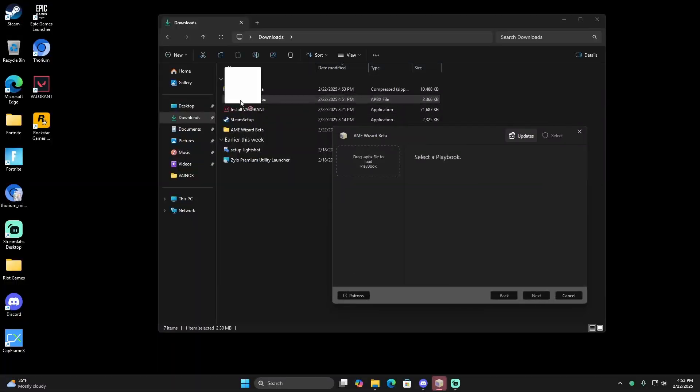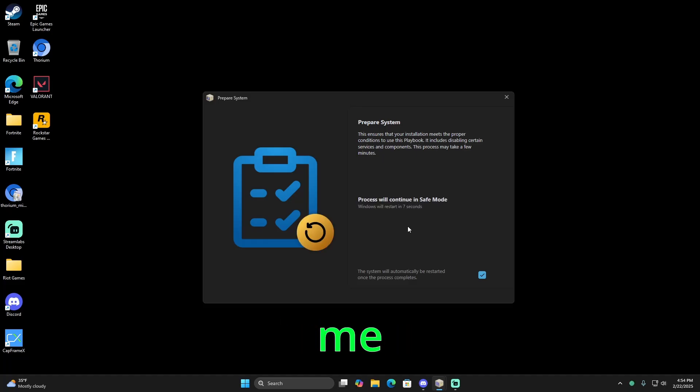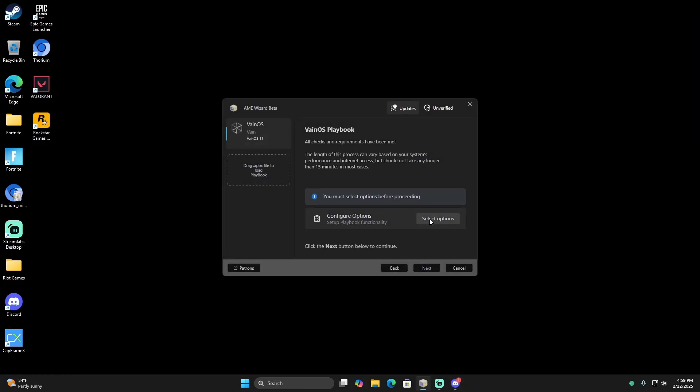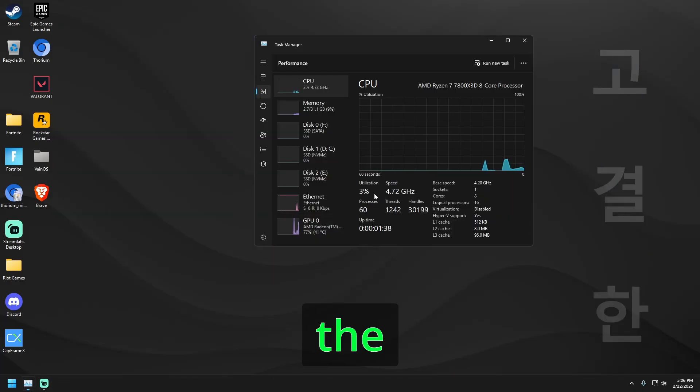Now let's download the custom OS and see how well it will perform. Here I started to apply the tweaks, but I had to get a friend to help me install this OS because the owner banned me from his server. The process took like five minutes, it wasn't that long and it wasn't hard to do — it's very easy, I just had to look at the screen.